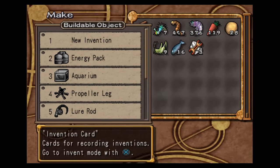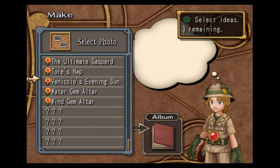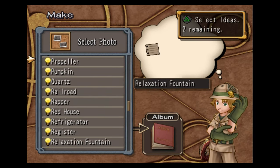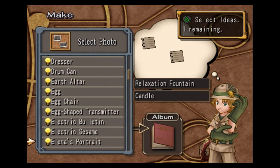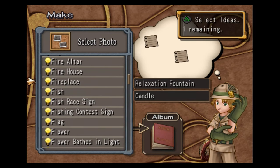You're going to want to make a few useful inventions that are really going to help you out here. So what we're going to do is make the Jet Hover right now. This is the fastest leg in the game. You need the Relaxation Fountain, the Candle, and the Firehouse, which is right here.